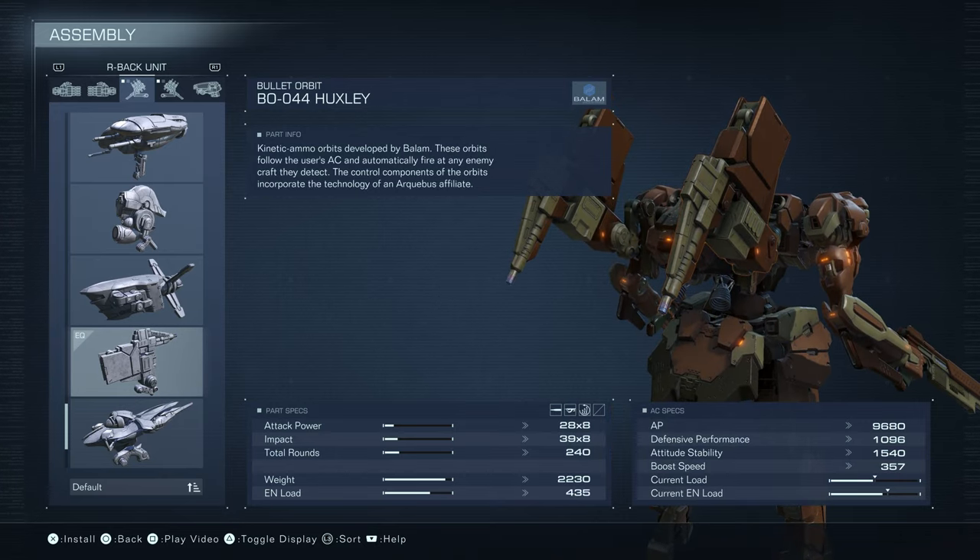On our back we have the Huxley. It is an orbit machine gun, which means it just hovers over your shoulder and automatically shoots people. You can shoot both out at once to try to get a ton of damage and impact, or — and this is what I normally do — launch the right one, and when that needs to overheat and recharge, then launch the left one and just keep alternating, unless it's the end of the match and I manage to get them both out at once.